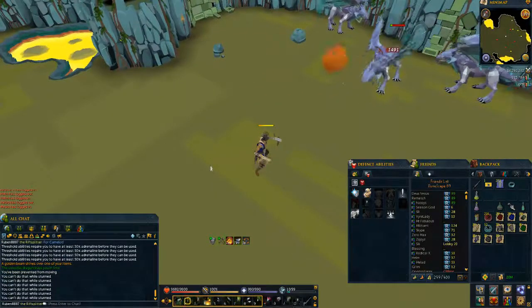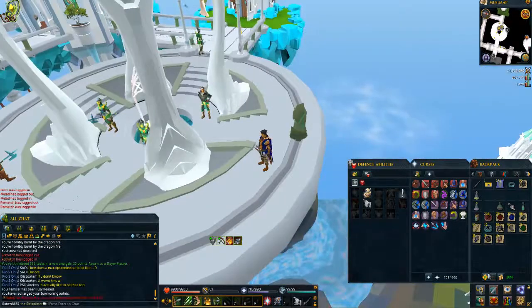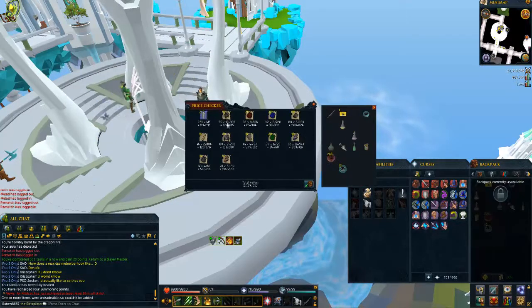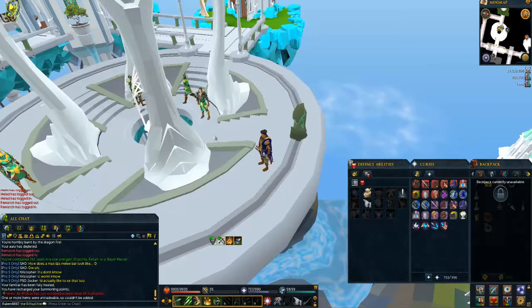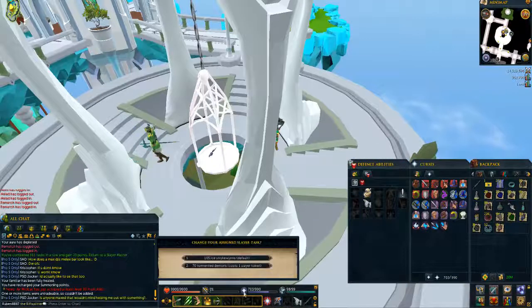All done with my celestial dragon task. We made approximately 2.1 mil off the task with 236 crimson charms and 32 blues. Now we're gonna get the next task — hopefully dark beasts for the comp requirement. We got ice strykewyrms or tormented demons; we're gonna do tormented demons because 70 tormented demons is amazing and I have a tormented demon slayer card in my bank.